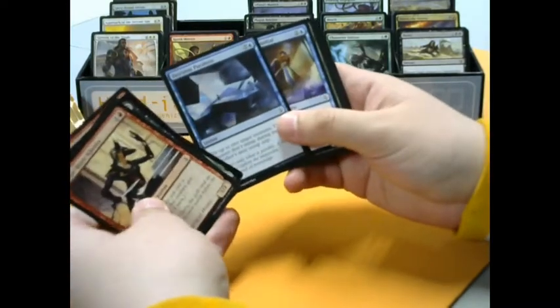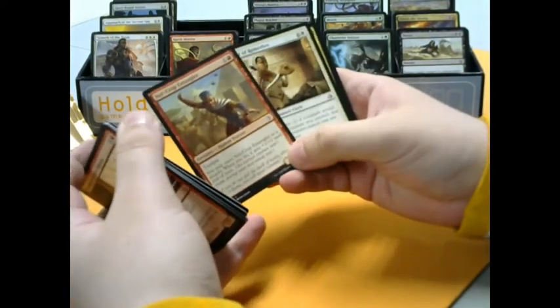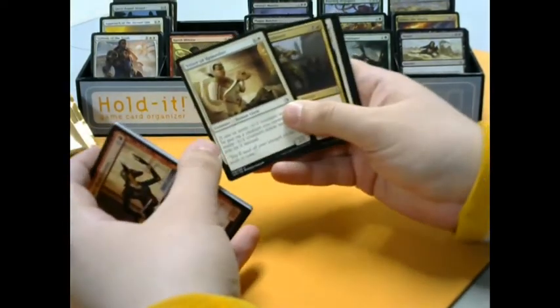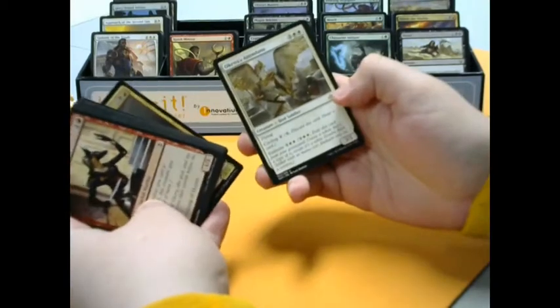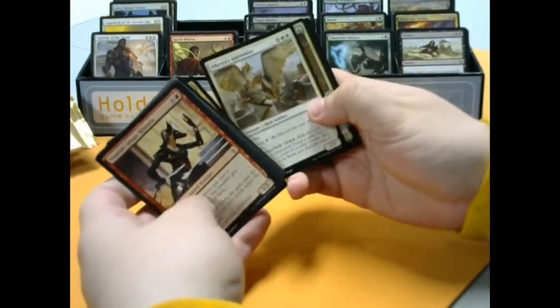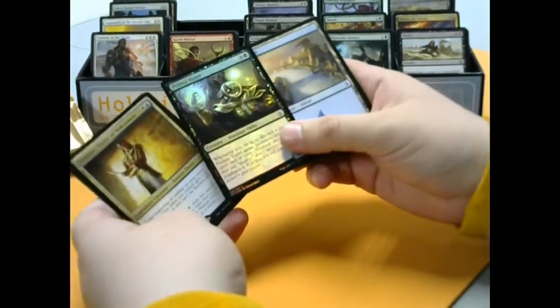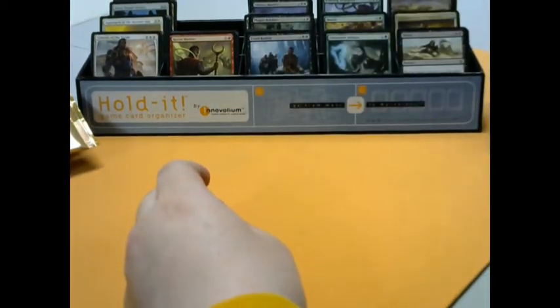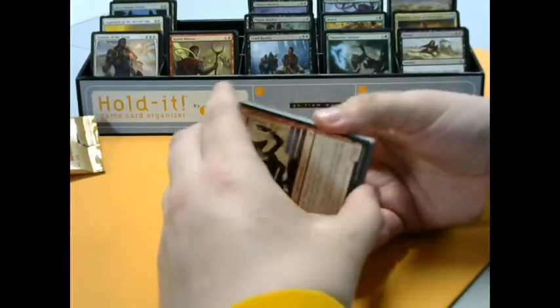Magma Spray — a solid reprint. We got Neph-Crop Entangler — haven't seen a lot of those. Vizier of Remedies — a lot of talk about that one. Merciless Javelineer and Oketra's Attendant, hiding the wonderful rare that is Temmet, Vizier of Naktamun. And a Foil Pitiless Vizier. It's alright — not thrilled with that guy. I don't know; I'd like to see him in action. My first thought when I saw him was EDH, but it's hard to embalm a token with the same name as your commander. So we'll see what happens.